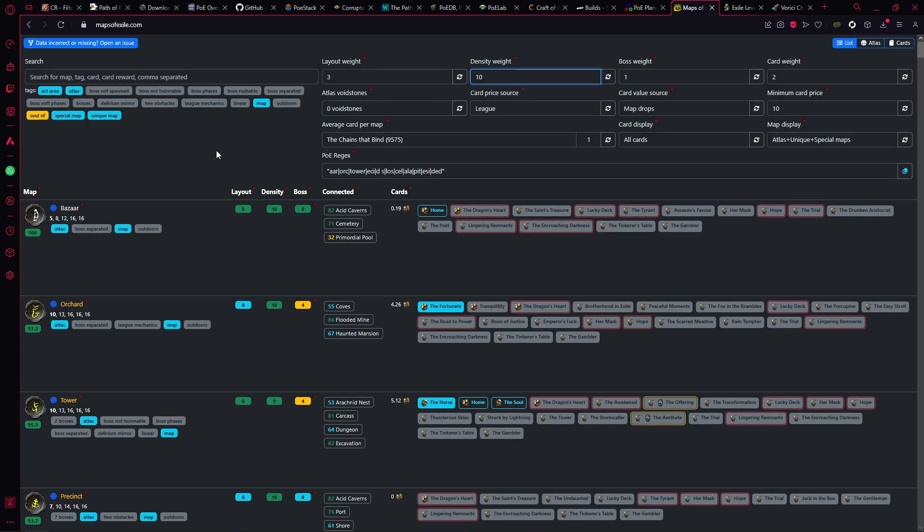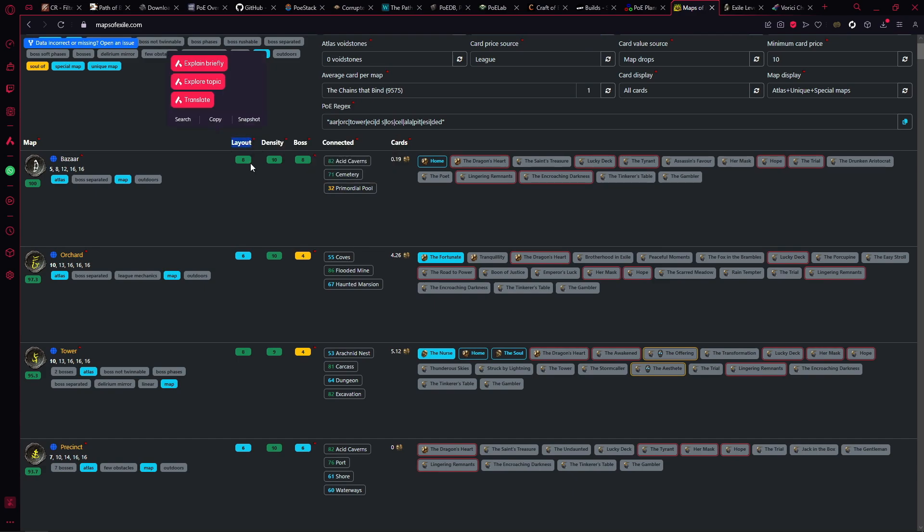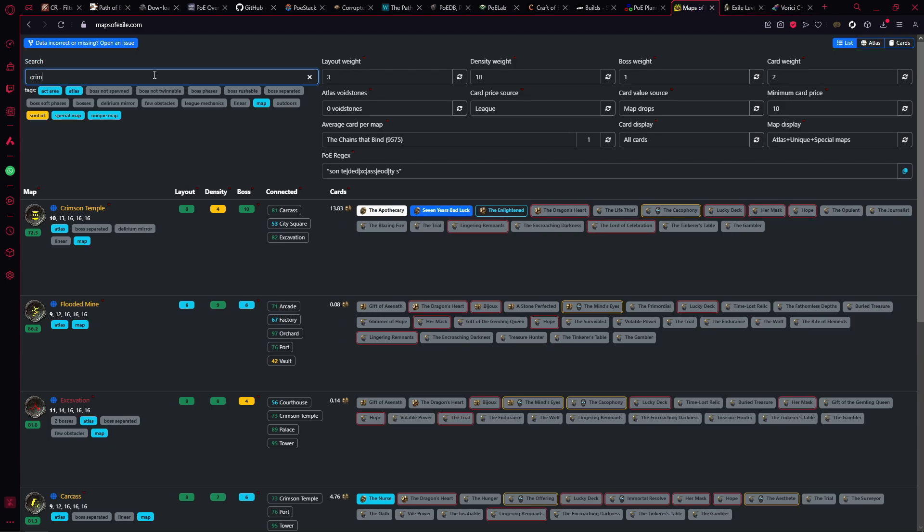The next website is Maps of Exile — a fairly new website that's only been out for about two seasons. It will show you all the maps in the current league, rate the layout out of 10, give you the density out of 10 for running it white, and rate the boss — whether it's a pain or an easy one-shot. It rates everything between one and ten. It also tells you which maps are connected to it, what type of div cards drop, and lists all the div cards from that map.